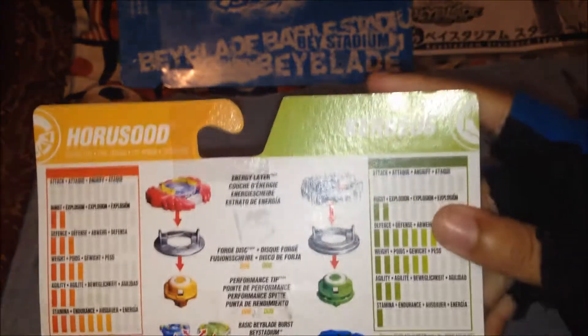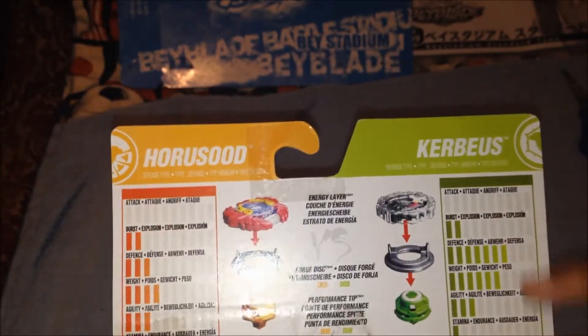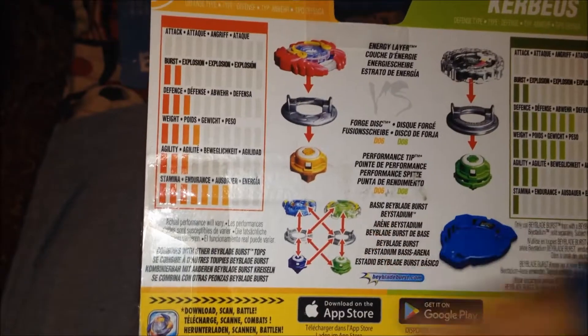On the back we have the stats and everything — the parts, the Beyblades by pieces, and then the stats. No attack stats for either of them because they're both defense type, I'm guessing. We also have the burst stadium, which I already have, and a section showing the interchangeable parts you can use to customize your own Beyblade.